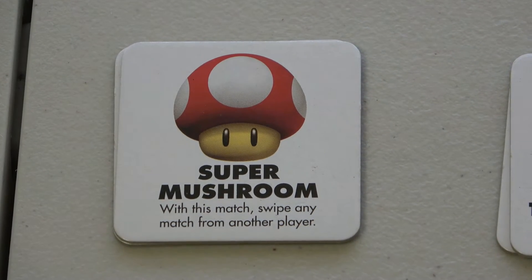The Red Super Mushroom: with this match, swipe any match from another player. This only allows you to swipe a character pair, not an item pair. You must use it on your current turn — you can't hold it.